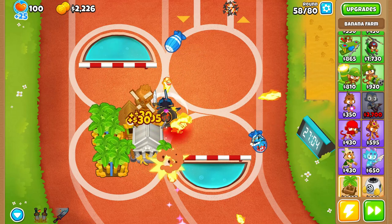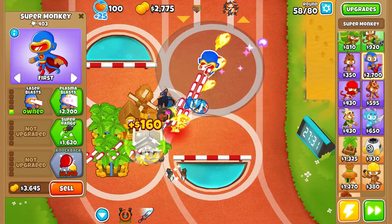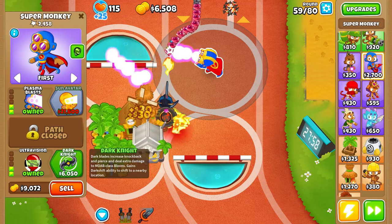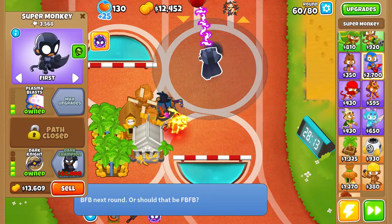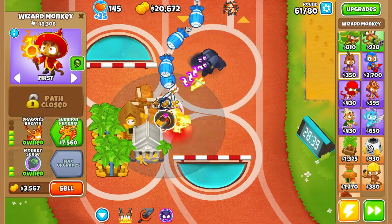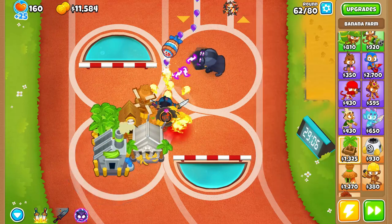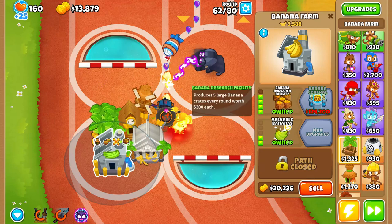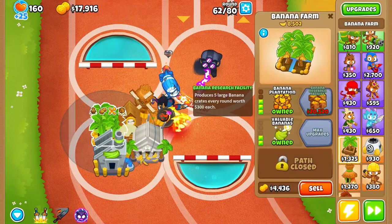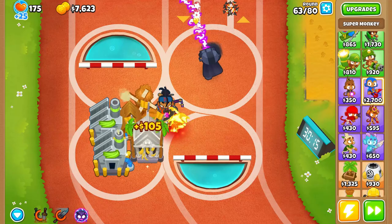Okay, now we can actually focus on the super monkey. Let's put him down here and start with plasma. There we go, plasma done — now knockback, ultra vision, and we go for dark knight. Let's see — dark champion. I should maybe get a little bit more money first. 450 bucks from these dudes — insane, they've basically made back the money I spent on them in maybe five rounds. They also got the buff and the auto pickup, so I just need to sit back and relax practically.